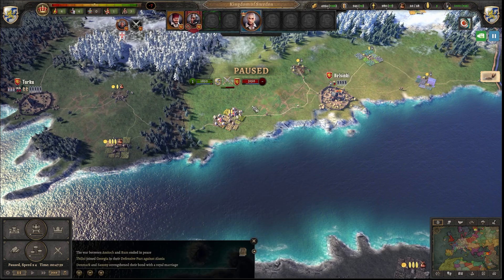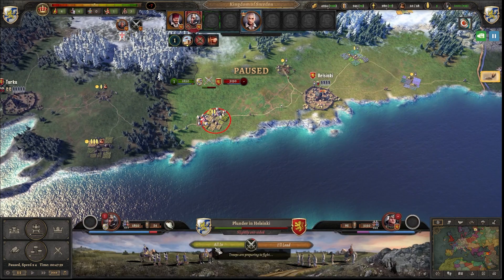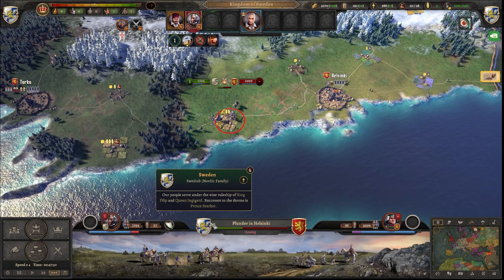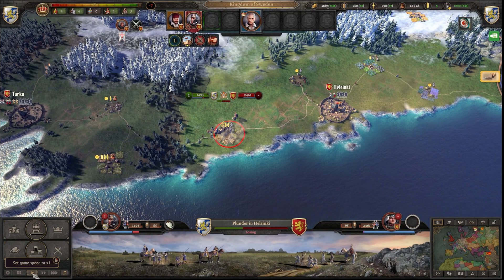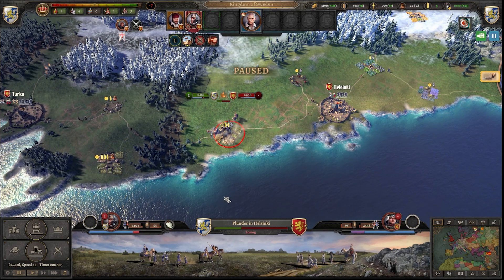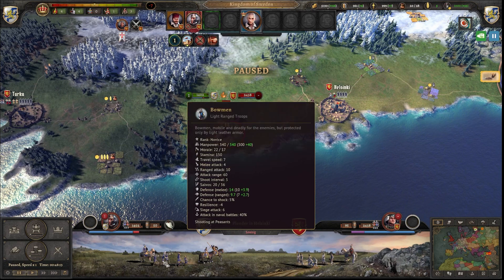There are also some terrain modifiers as well, so you have to think about that. And when you are fighting in a city, you really need siege weapons because it will take forever. And here we can see a little bit of the setup — what they have. Here we see...